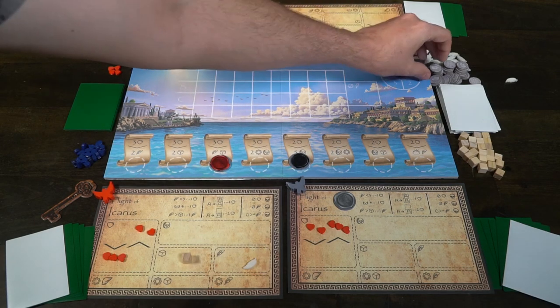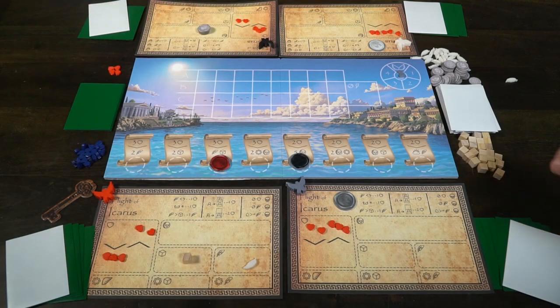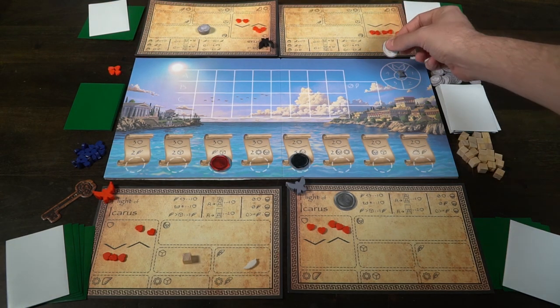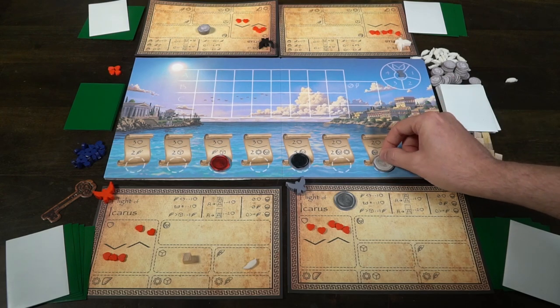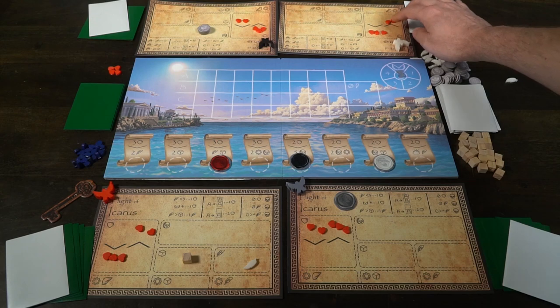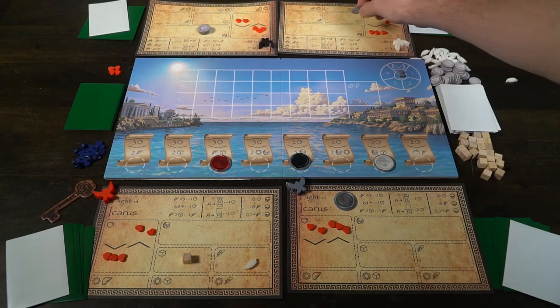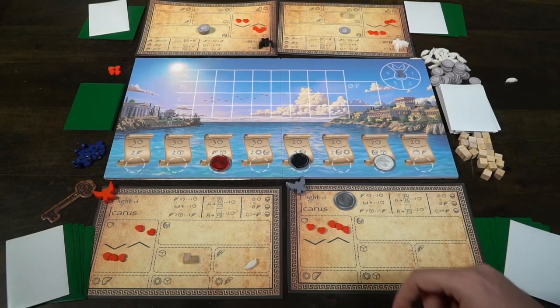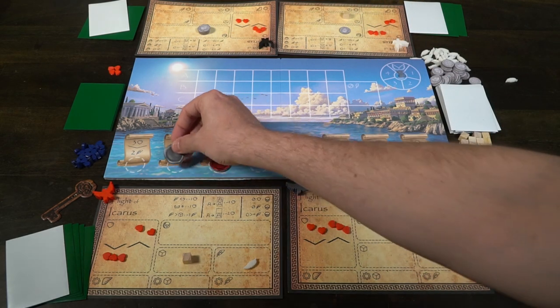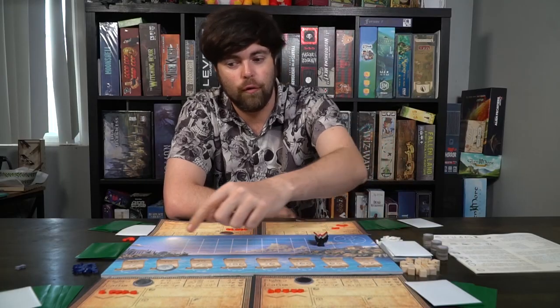After placing your marker, you're going to pay the required stamina. The very top of each of these spaces is going to have a stamina cost — your little hearts. You will spend them, and then you will gain whatever is on the bottom. You could be gaining two feathers, two wax seals, a feather and a wax, two innovation cards, a coin, five coins, and so on and so forth. They're pretty detailed and explanatory as to how they function.